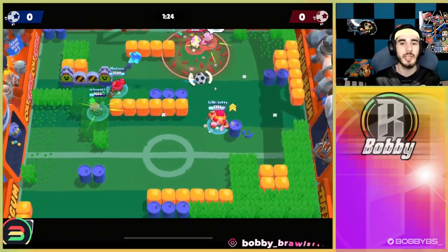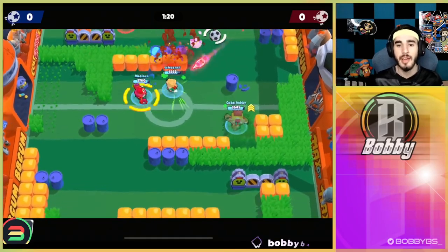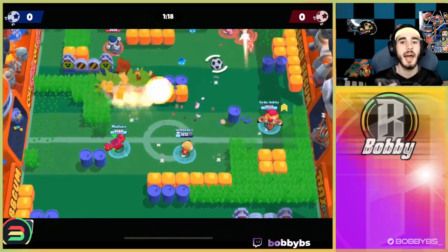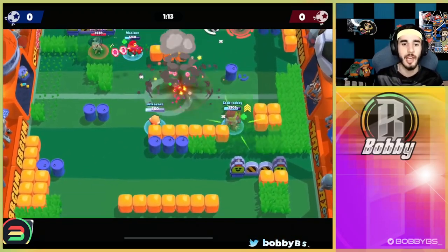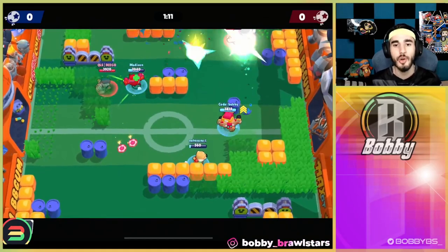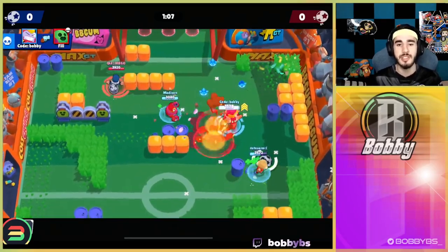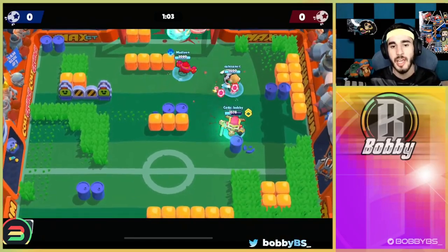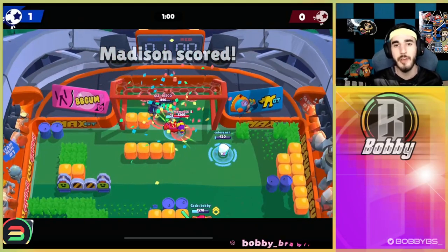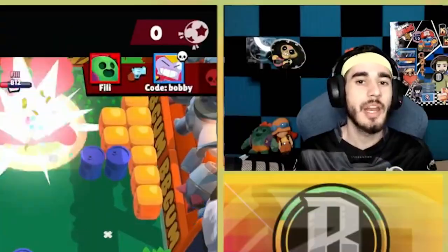The teleport lets you get kills behind walls or on targets that are too far away — you TP in, get the next power-up, and now you're fast with range, able to compete with any other brawler. You really don't need the teleport for anything fancy after that. All you need is the teleport to reach that third stage and then you just become an overpowered brawler. It is definitely very broken and 100% the number 1 gadget in the game.